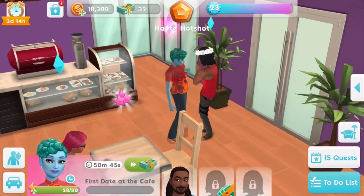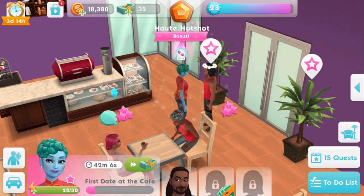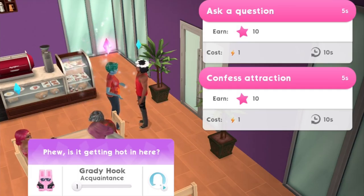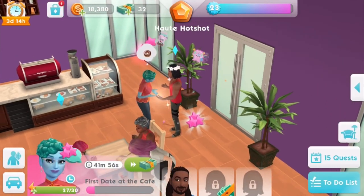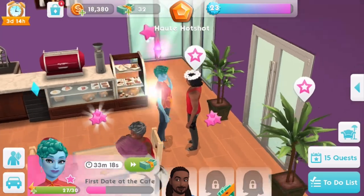Maybe she should give him a sticker as well. We should give him a sticker. Well, she's currently talking to him. His name is Grady, by the way — we didn't even get to know his name. Why is he with Grady? Because obviously he belongs to another player; he lives in another town. We can definitely have a romantic relationship with him, and we can have babies with him if we wanted to, but getting married might be a little bit difficult.